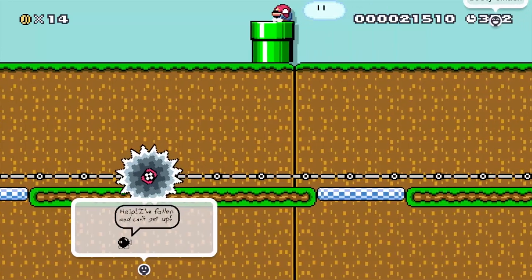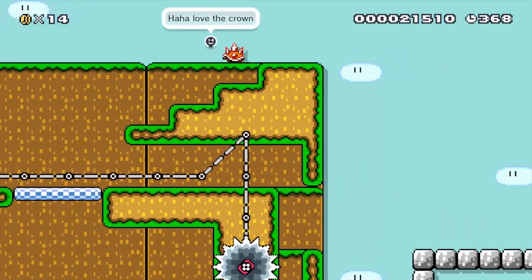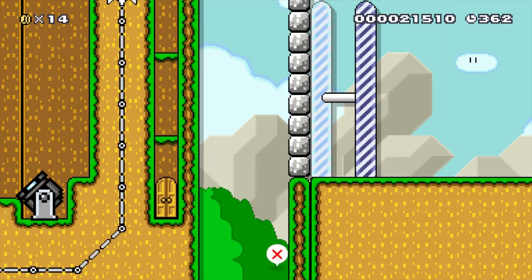We can go home happy. King Bomb Mom is there waiting for the thrill of us pushing him off. That's not how you do it, but I need to bounce him back. Come on, big bomb man.